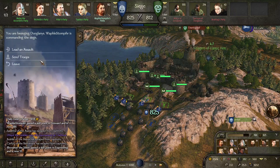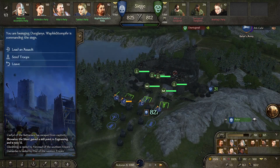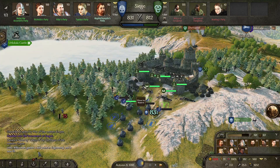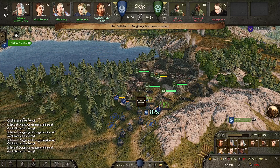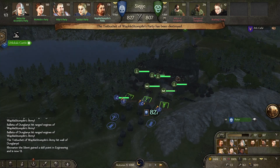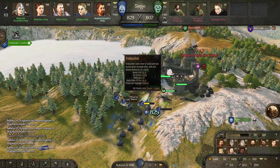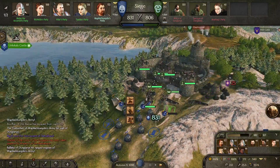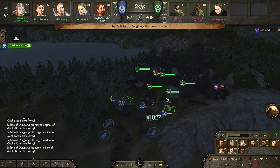Now they decide to sally out right here. I'm actually going to wait with that and have my trebuchets try to bring down some of their siege equipment. Seems like I can't really ask them to aim anywhere though. They're going for the wall. Still getting some decent amount of units to the army. I have no idea what they're aiming at right now.